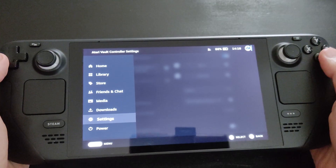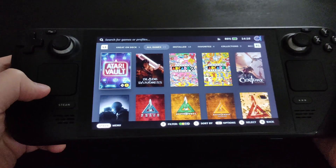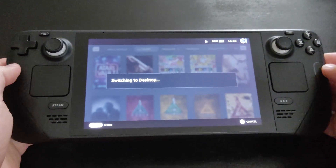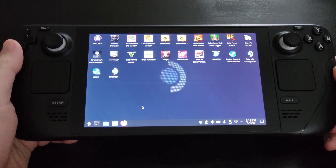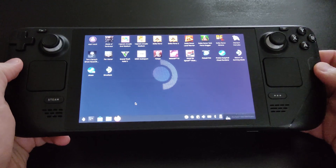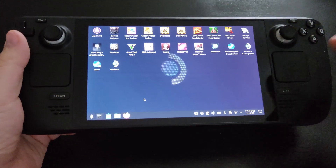The next thing to know is how to switch between Game Mode and Desktop Mode. In Game Mode, click the Steam button, navigate down to Power, and choose 'Switch to Desktop Mode.' This is really important because updates normally work in Desktop Mode. In Game Mode it sometimes shows the device is up to date, but when you switch to Desktop Mode you may see an update arrow indicating there's actually an update available.